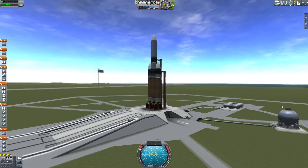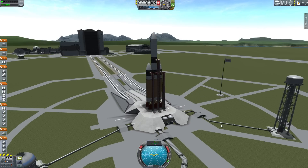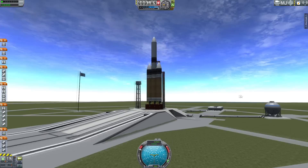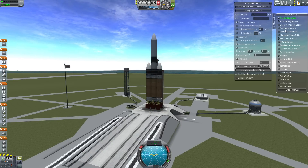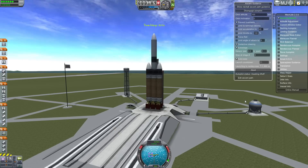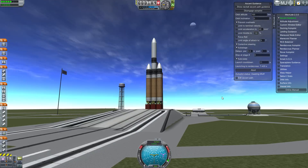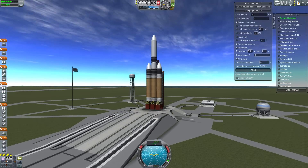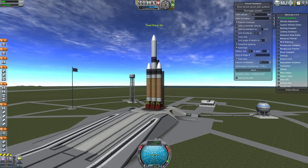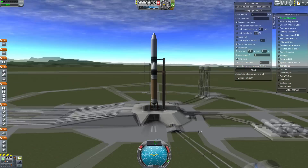Welcome to another episode of Kerbal Space Program. I'm bringing up the last truss piece of the solar wing — S6. I'm using the Delta 4 rocket because the shuttle's Canada arms have issues moving stuff around, and to put this piece in I'd have to have it sticking way off hanging over the side. So we're going to use this guy because this thing will lift a skyscraper into orbit if needed. It's crazy.